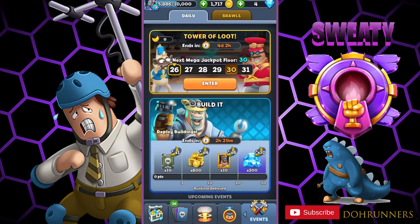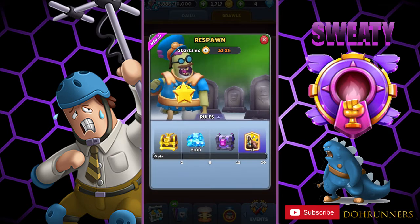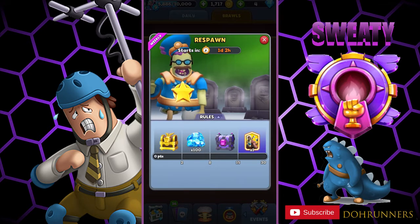For the big change: new brawls. Respawn will start in a day and two hours. At the end you do get the new legendary mammoth card, which is a really good card. You also get an epic chest, 100 gems, and gold in a chest.